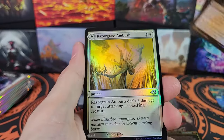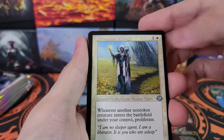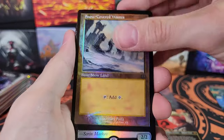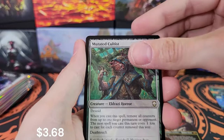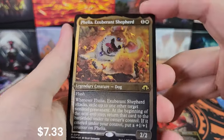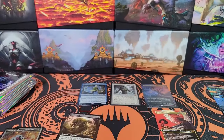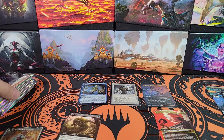Mustard the Departed. Victimize. Razorgrass Ambush. Planes. Metastatic Evangel and a Snow-Covered Waste in foil — pretty cool. Now we've got Ophiomancer. Mutated Cultist. Nethergoyf — pretty cool. White of the Reliquary and an Etchedphilia. Very cool. It's actually my second Etchedphilia out of this case now. Pretty cool — I will absolutely take any Doggo on any day.